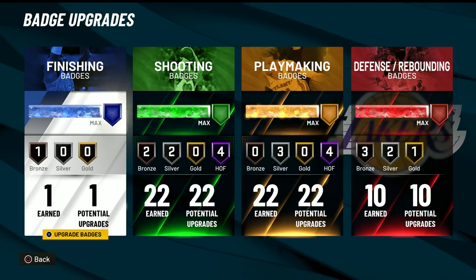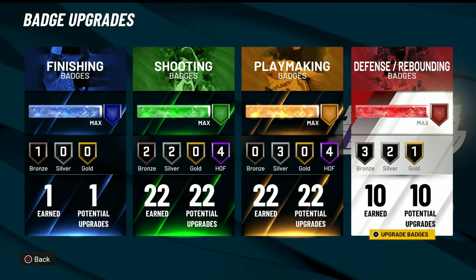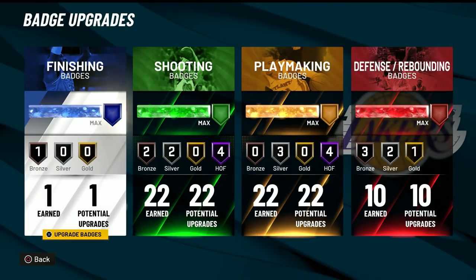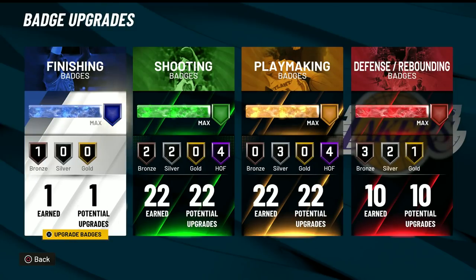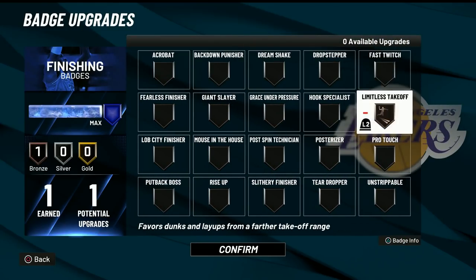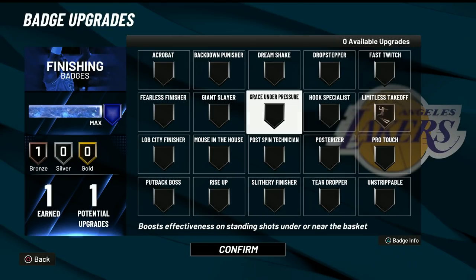For my badge setup, I don't have any plus-one badges on PlayStation from hitting level 39 because I've never hit level 39 on PlayStation yet. So this badge setup will really be helpful to just about anyone. And if you do have extra badges, I would recommend either going to put them on driving or defense — it's really up to you. If you want limitless takeoff on a higher level, put it on finishing. If you want more defensive badges, put it on defense, or maybe a little bit of both. For driving badges, put it on bronze limitless takeoff — 100%, there's no comparison. Just do it — it's literally the best driving badge.